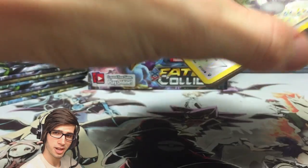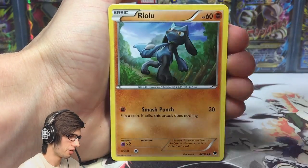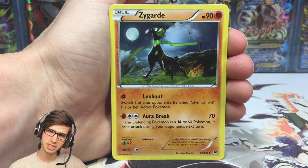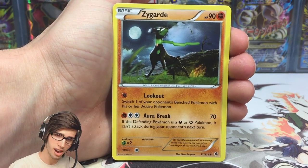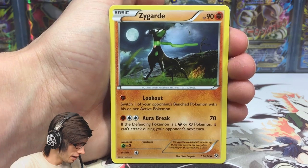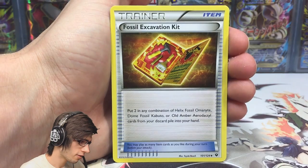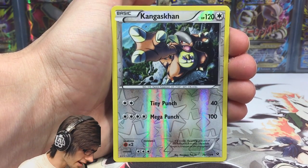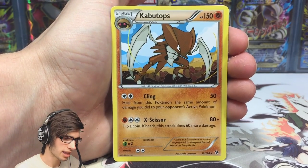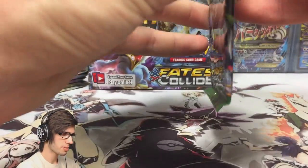So pack number one — can we get some first pack magic? We've got a Mancino, Diglett, Riolu, Carbink, a Dealing, and Zygarde. You don't really see too much of this Zygarde, surprisingly. I've opened up two boxes already and I've probably seen this card about two or three times. It's got 90 HP with Lookout and Aura Break. We've got a Wormadam, Fossil Excavation Kit, a Reverse Kangaskhan, and a Kabutops regular rare. No first pack magic, but that is all good.